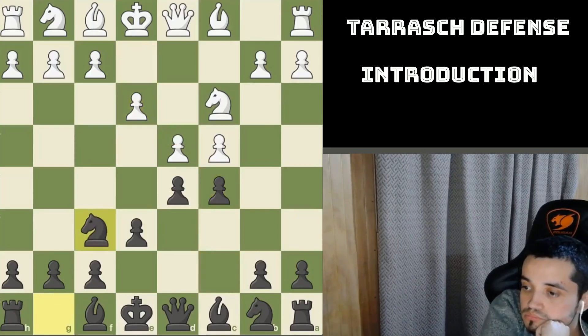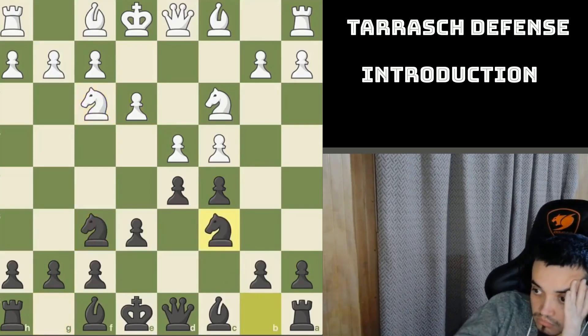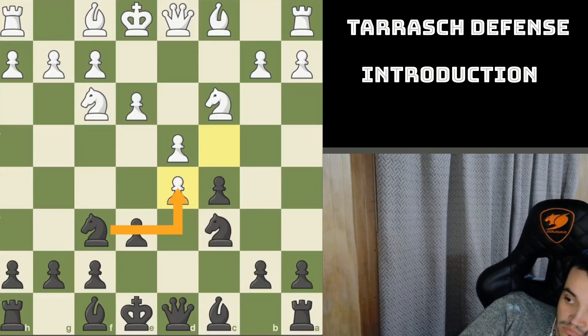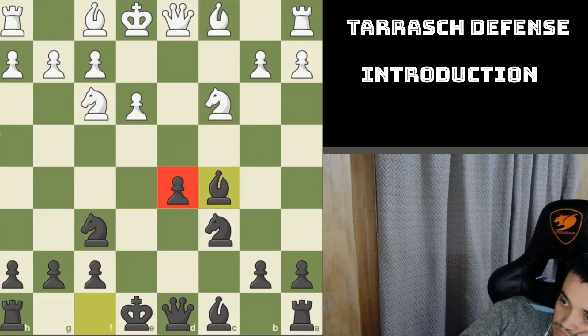Black develops with Nf6, following basic opening principles. Knight f3, Nc6 — the position is very symmetric. Then White captures cxd5, creating an isolated central pawn on d5. Black has the option to capture with the knight — that's called the Semi-Tarash or Half-Tarash — but the problem with Nd5 is that it blocks the bishop. If you want to play actively just like Tarash did, capture with the pawn. That d5 pawn becomes an isolated pawn, and if you play the Tarash Defense, you need to get used to this.